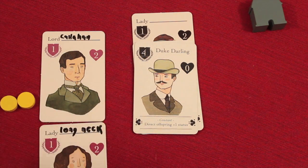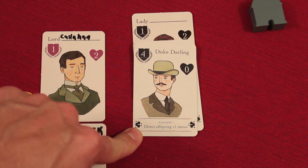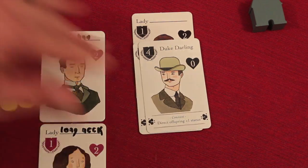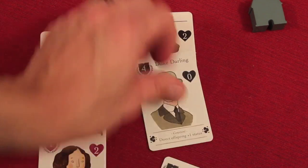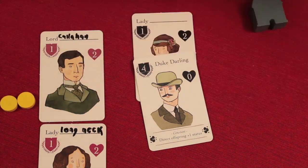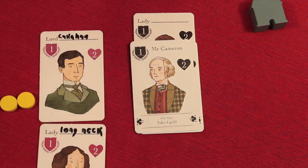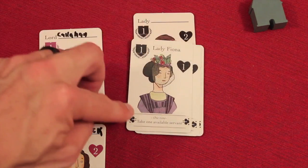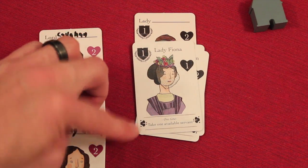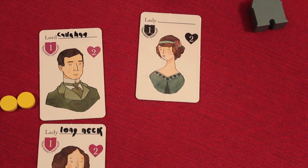You'll also notice some of these suitors have special abilities. This is a constant one — 'direct offspring is plus one status.' So if these two were married and had a kid, instead of the kid having a status of two, they'd have three. Another special ability is a one-time: you could take four gold. Some suitors have one-time use abilities like 'take one available servant.' There are different special abilities in the suitors as well.